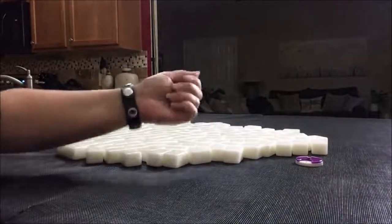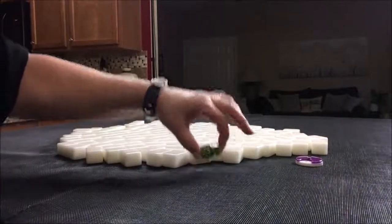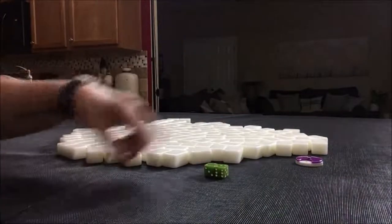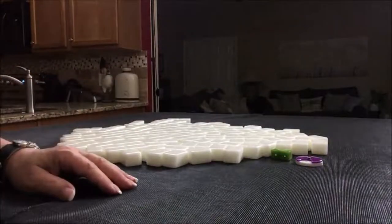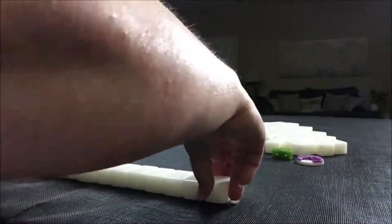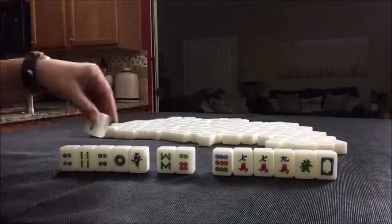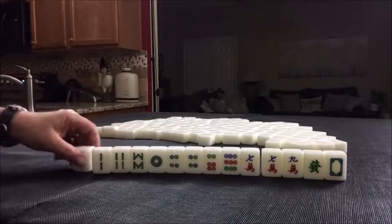I'm going to roll these dice to determine which seat we're in. For this first one, we're going to be East since I rolled a nine, eight, nine. So, 14 tiles.